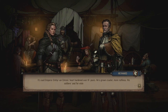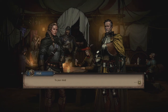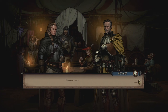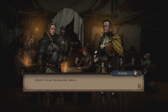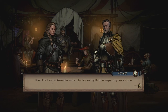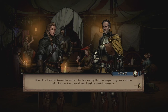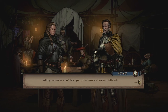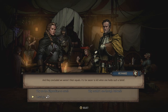Reynard's real view: before the first war, Nilfgaard knew nothing about the North. Then they saw better weapons, larger cities, superior craft, but also open gutters in the streets — and concluded the northerners weren't their equals. It's far easier to kill when you hold such a belief.